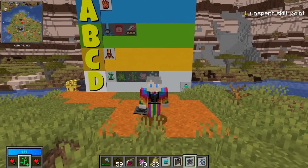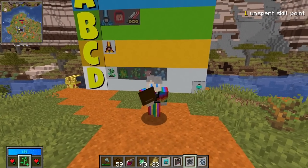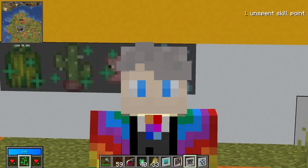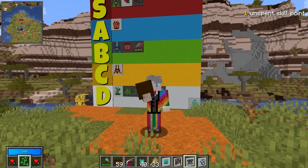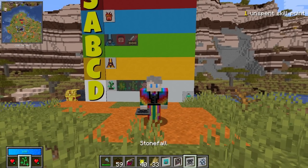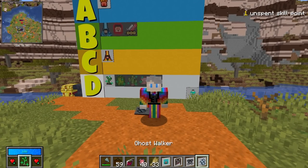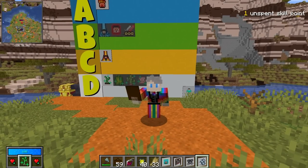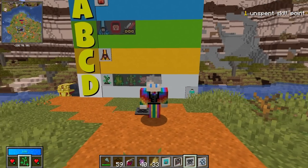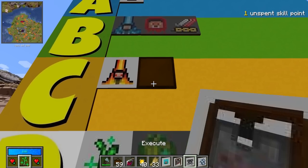Stonefall is getting a buff in the next patch where it will reduce the mana cost as you sink more points into it, and it will still remove fall damage. However, Ghostwalker also removes fall damage, which means Stonefall — while it will be slightly cheaper from a mana perspective — is actually going to do less than if you just put a bunch of points into Ghostwalker. So for the time being Stonefall is going into C tier — fairly decent but there are better options.